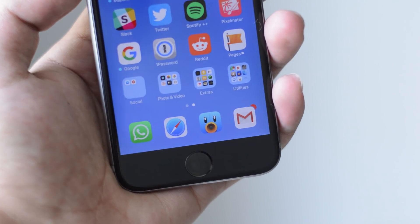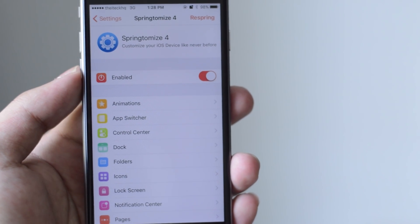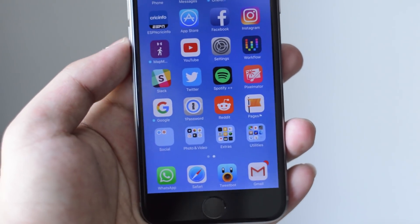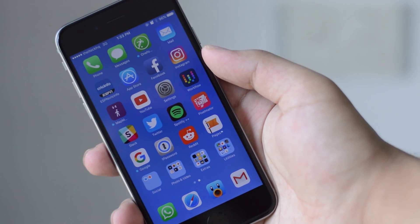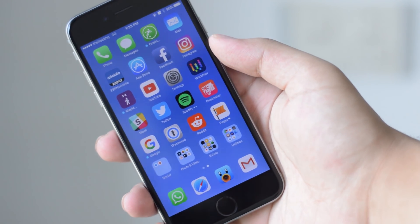You can also see I've got a custom carrier logo — instead of my network name I've got the ITK keyword at the top, and that's also thanks to Sprintomize 4. So guys, that's it from this video — top five Cydia tweaks for April 2017. Hope you enjoyed it. Make sure you subscribe to the channel and like this video. Catch you guys in the next one, bye!